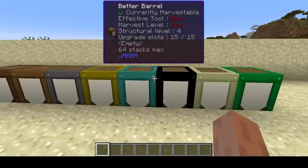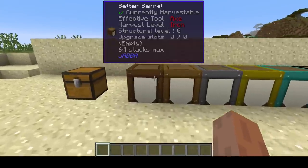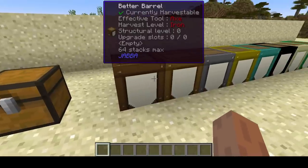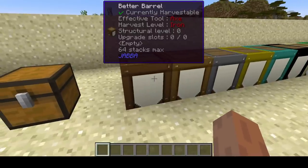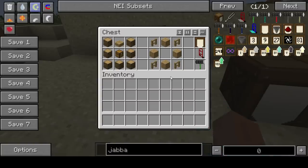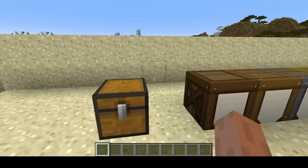First, as you can see here, I have eight barrels displayed. If you've used barrels from other mods, you pretty much already know the concept: barrels can hold one item type, but a lot of it. As you can see in the tooltip, this can hold 64 stacks of any one item — way more than a wooden chest. The crafting recipe is straightforward: seven pieces of lumber not yet turned into planks, a chest in the middle, and a slab across the top. That gets you one basic barrel.